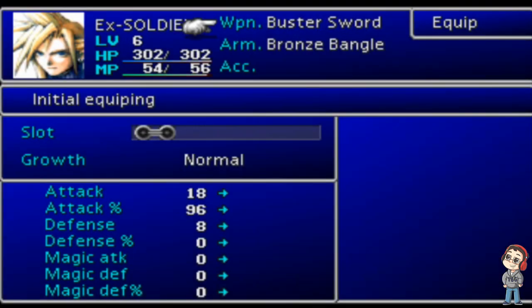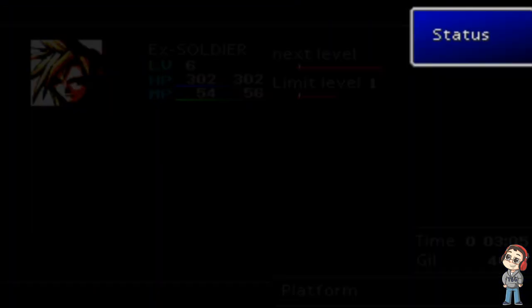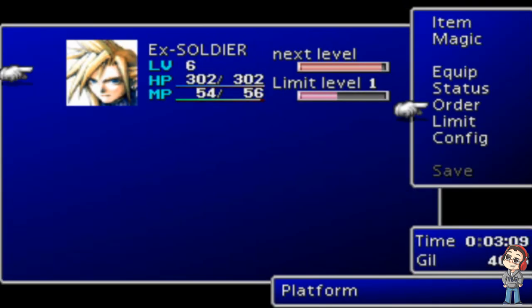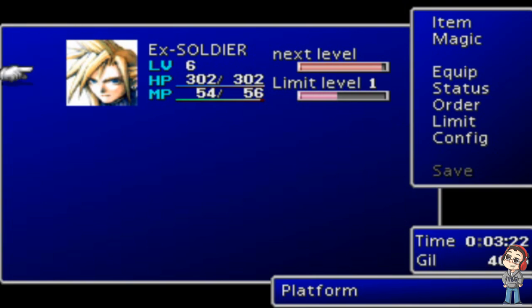The equip menu lets you equip your weapons, armors, and accessories — I'll go over those when you get them. You can check the status of your character and switch the order. Front row or back row — if a character is in the front row, they'll take the full amount of damage as well as deal regular damage. Put your character in the back row and they'll take less damage, but they'll also deal less damage.